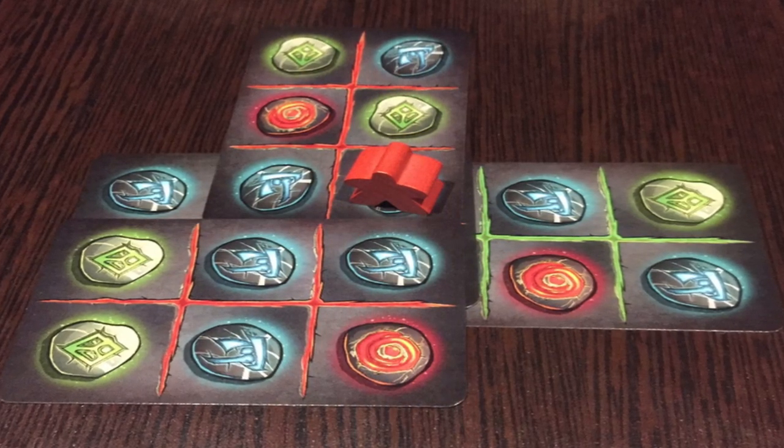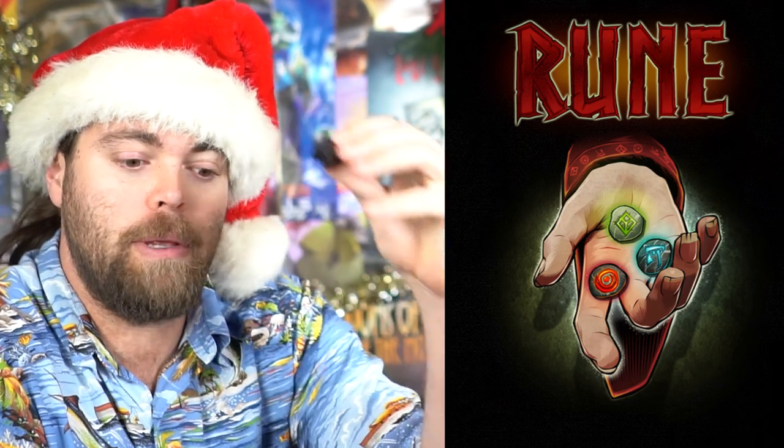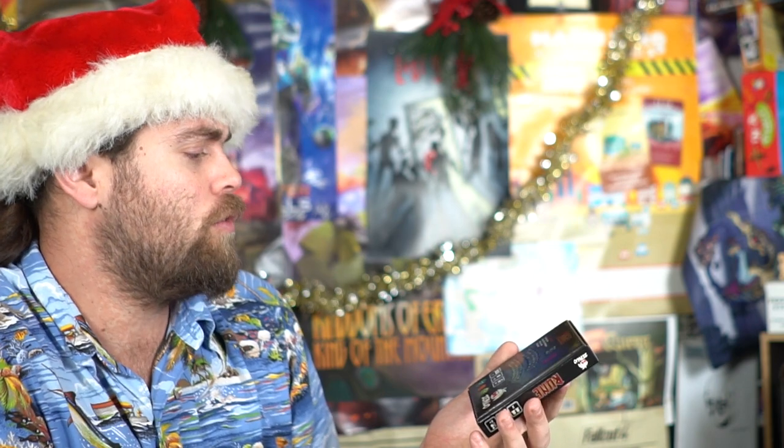In the game Rune, you're going to be getting runemasters and rune cards. Every game you start with three of these cards and they're going to have different runes on them. You place a rune card on the table and you can choose to play one of your runemasters — the little meeples — or choose to draw another card. When somebody runs out of meeples, the last player left just plays the rest of their cards without drawing and tallies up points. It comes with 16 rune cards, six meeples, one starting card, and a rule sheet — it's a micro game.